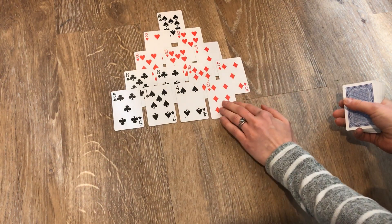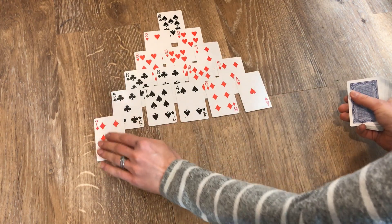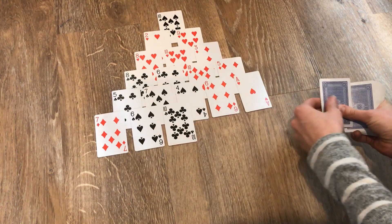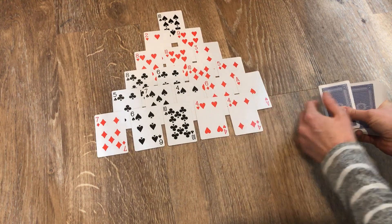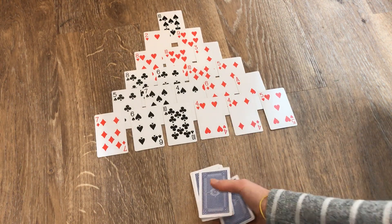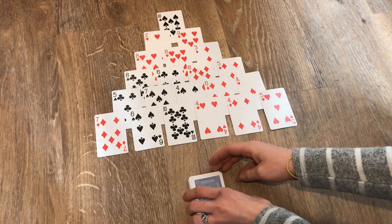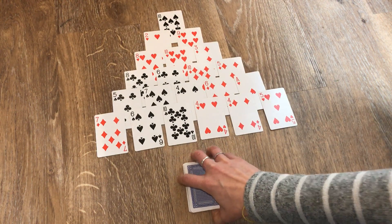You might want to do this along with me if you're playing. So that's five rows and this is six. Now with the leftover cards, leave them down there because you will use those as your draw pile.